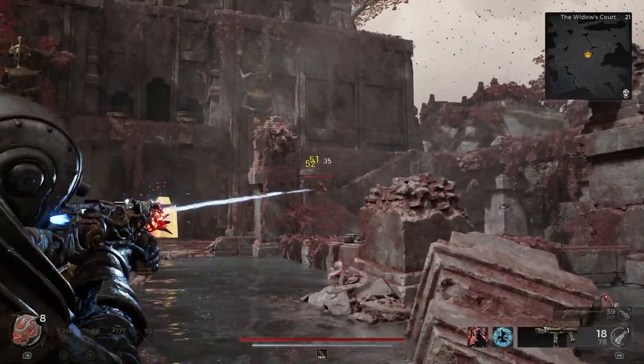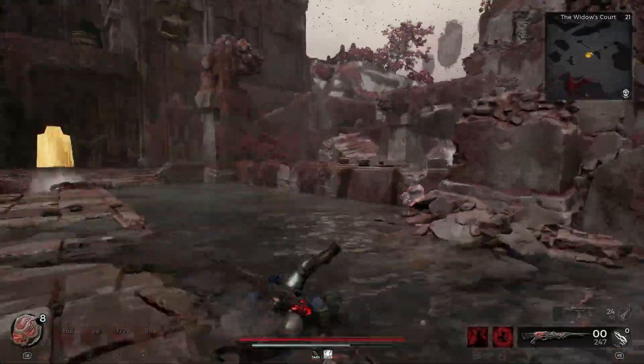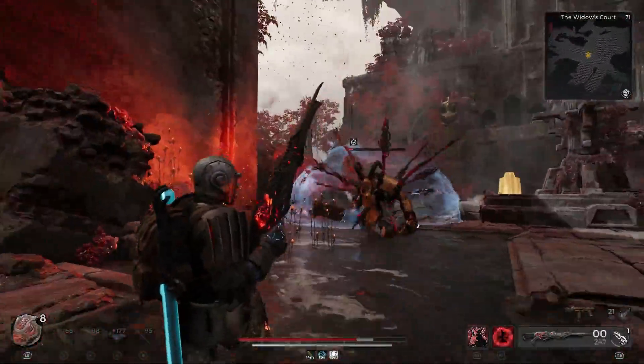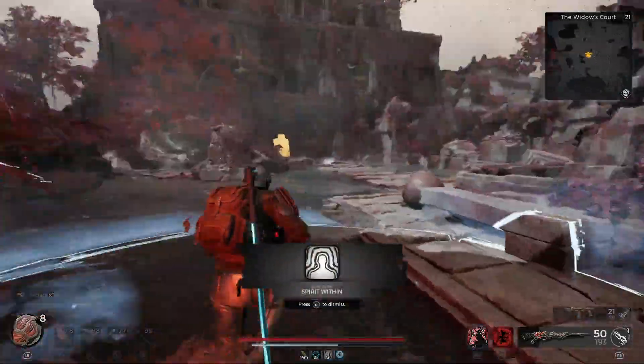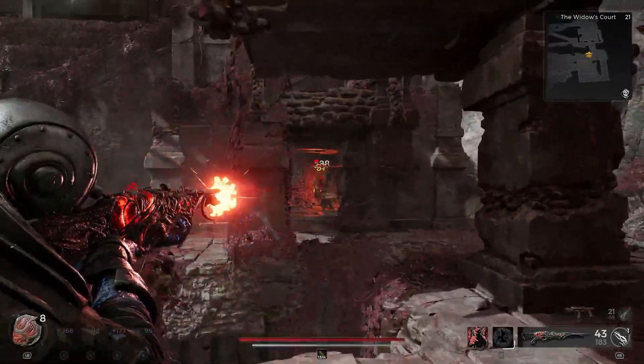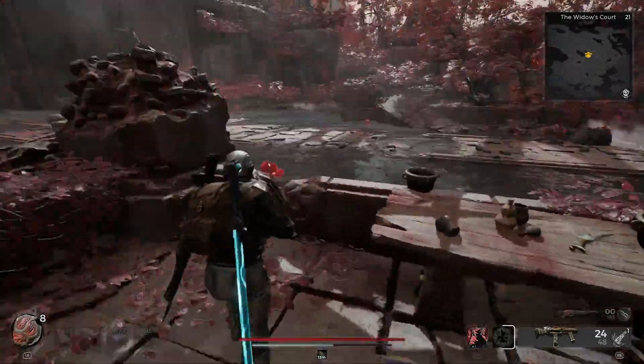Continue forward and a pan warrior will jump down from the stairs. After you kill that first pan warrior, go all the way to your right but stay on that side and you'll get a really good vantage point for the pan warrior that's under the stairs. From here another empowered slayer will spawn.